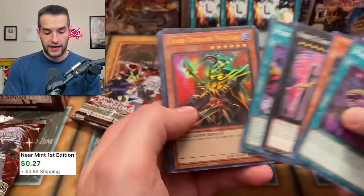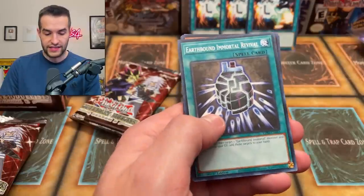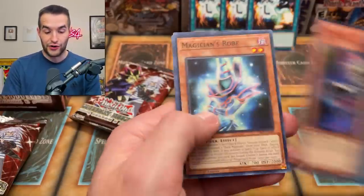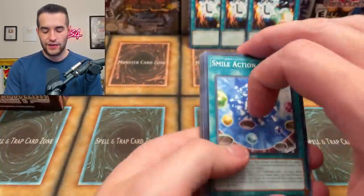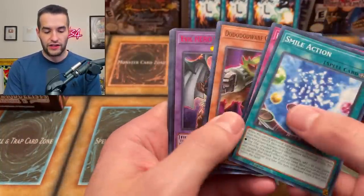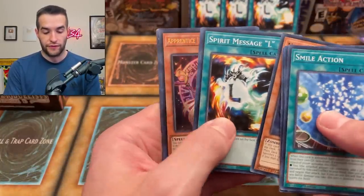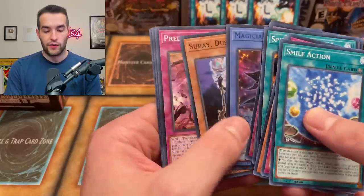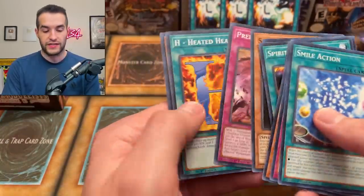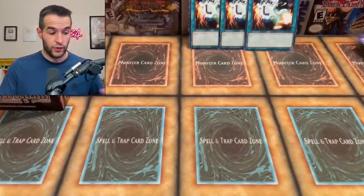We got Apprentice Illusion and Necroface — solid. And then another Gurnia — three of those. Magician's Rope, Starving Venom Fusion — that was a pretty good pack. Also Sassiato — we might have a link down below for buying some of these. If you guys want some, he will have a link and we'll put the affiliate down there. Apprentice Illusion Magician. Even if we don't have a discount, anything you buy from Sassiato's store through my affiliate link supports me as well. So I appreciate if you guys do that.